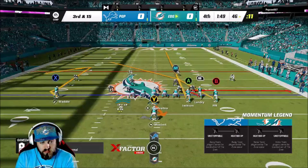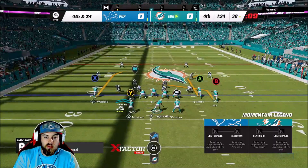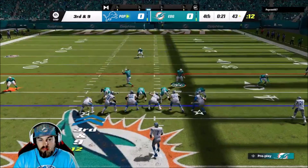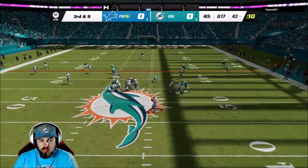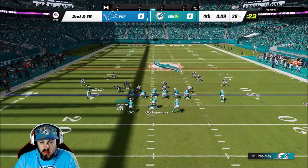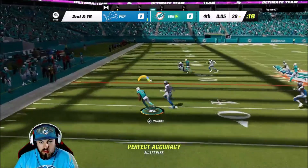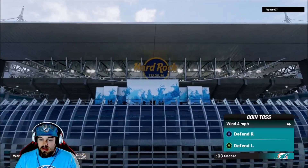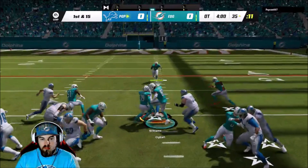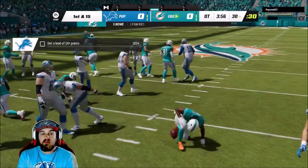Eric Rowe making plays — that comeback route might be money to Waddle, but not time to throw it though; he's user blitzing with Anthony Barr. We're gonna block seven here, buy as much time as possible, try to sling a hot one. Come on Tyreek — no, we got caught. Eric Rowe was making plays for us today. Ogba with the forced fumble — defense, no! Oh my god, defense is making plays. Thank god we recovered it.